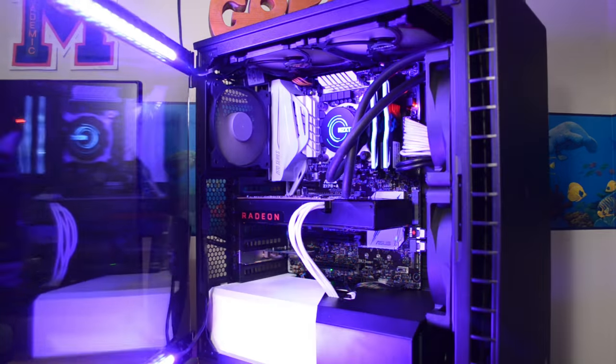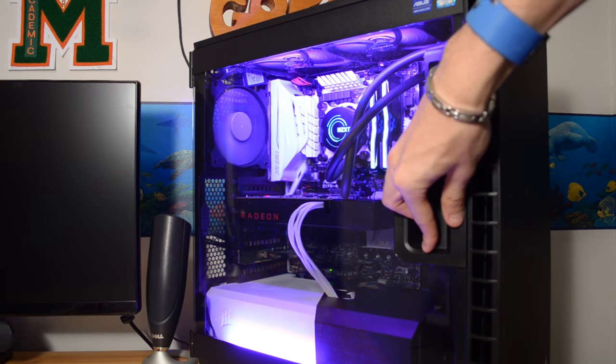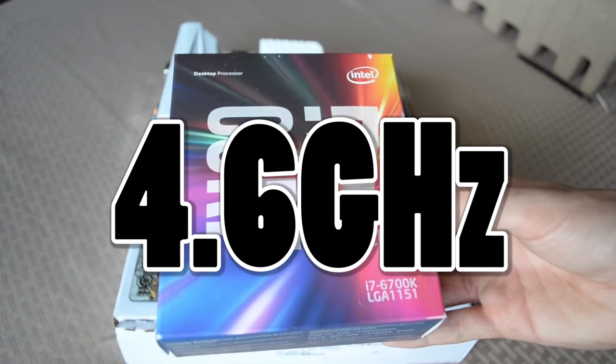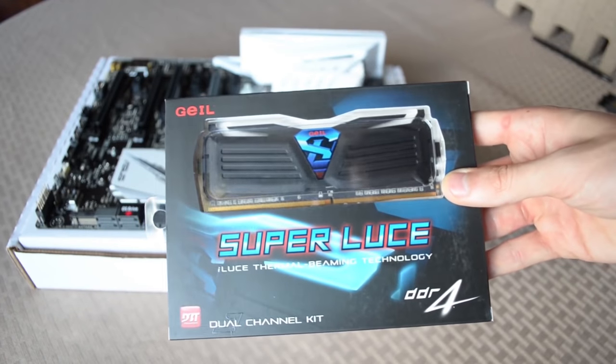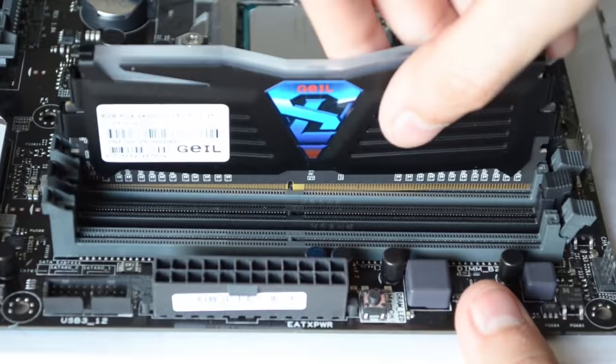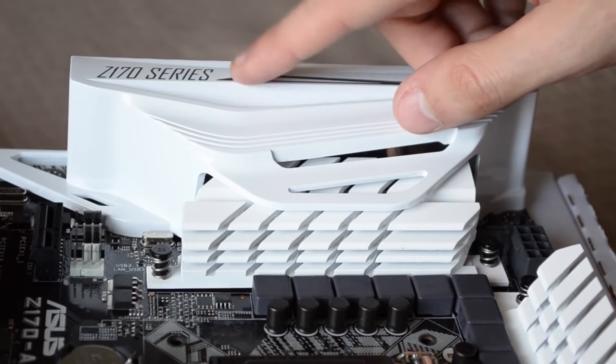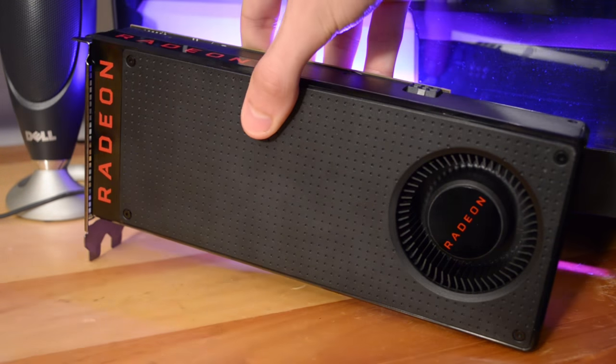I've had the RX 480 for a few weeks now and the opportunity to run extensive tests on the card using my own personal rig, which has indefinitely removed most any CPU bottleneck in existence for any game out there. I've got a Core i7-6700K overclocked to 4.6GHz, 16GB of G.Skill Ripjaws DDR4 clocked to 3000MHz, and an ASUS Z170A motherboard. Beyond that I of course have the RX 480 here.